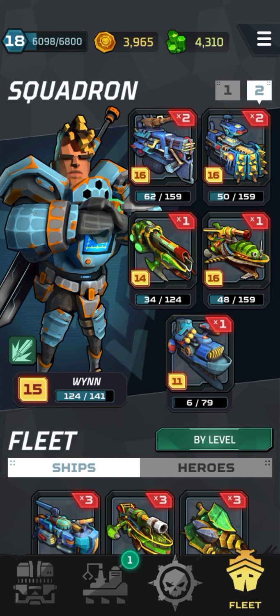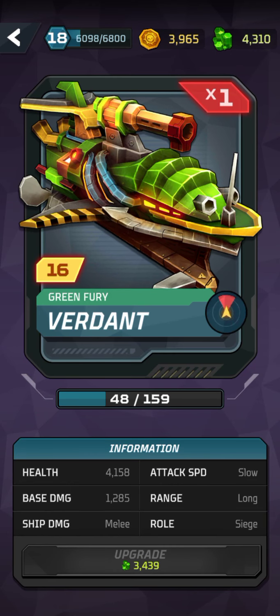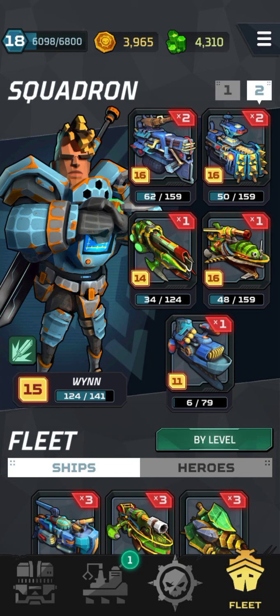We then have the Verdant. I haven't really played around with this much, but it doesn't do ship damage. It has a red firing arc, which means it specialises on bases. It does nearly 1,300 base damage and it's also got a huge amount of health at 1,400, so that's where it's very helpful and handy.